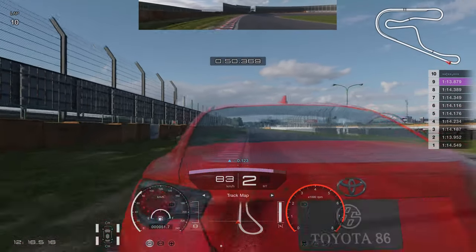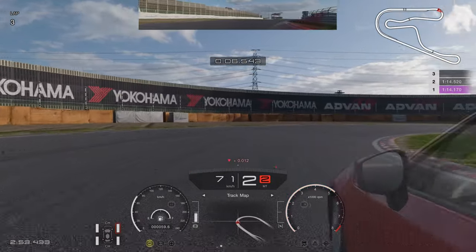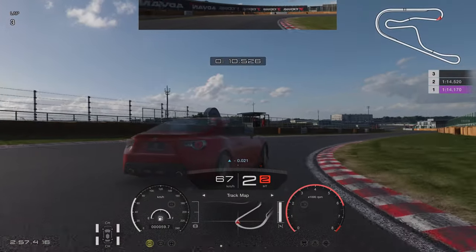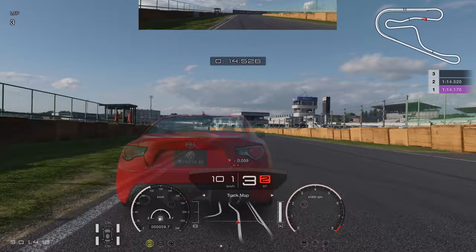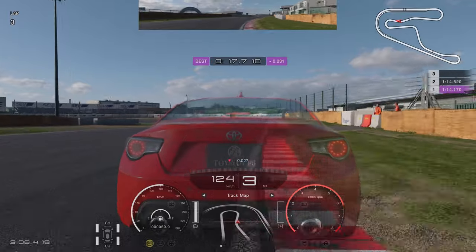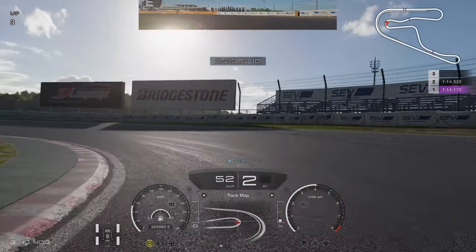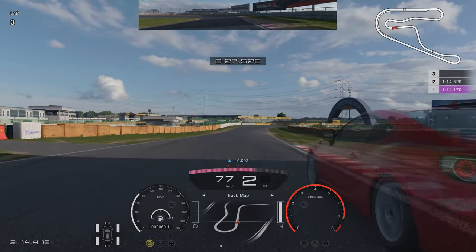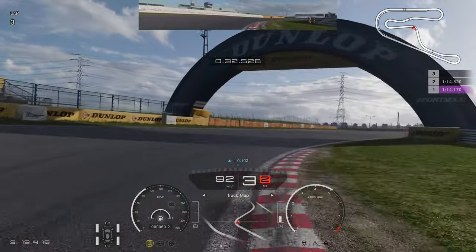This also dictates the verdict on ABS off. ABS off can be just as fast as ABS weak or default, but it's much harder to get right. ABS weak is slightly more difficult than ABS default, but ABS off is much more difficult than either. In the end, if you can absolutely nail every single braking zone with ABS off you can be just as fast if not faster — but good luck with that one.